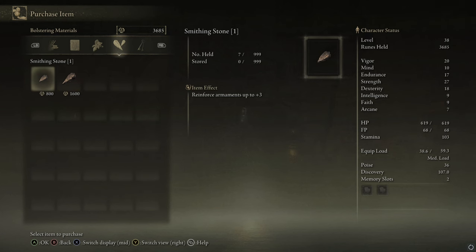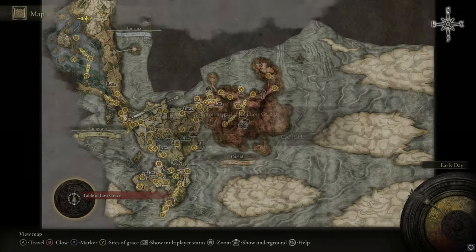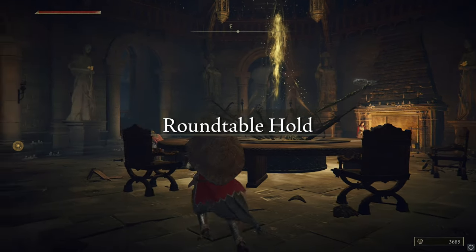Hey everyone and welcome. In this video I'm going to be quickly showing you how to purchase Smithing Stones 1 and 2 from an NPC as many times as you want. First things first, for this you need to have access to the Roundtable Hold.